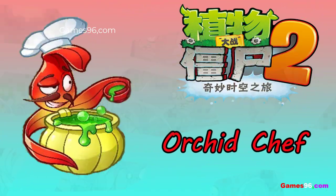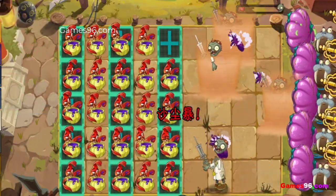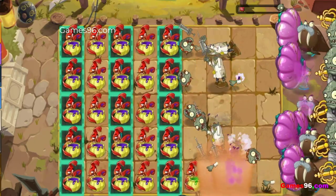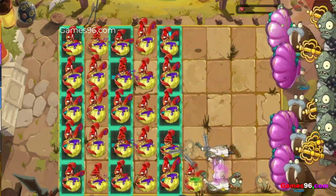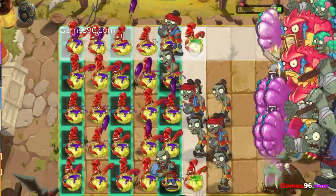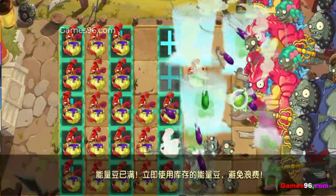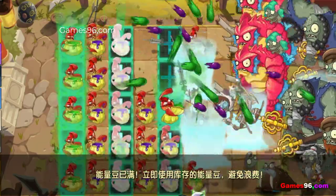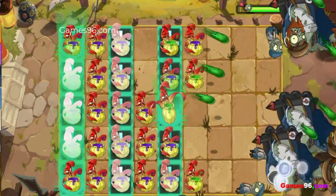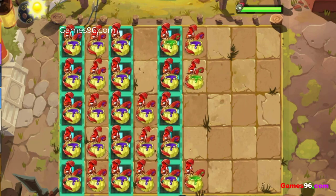Market Chef attacks by lobbing soup at zombies, damaging them and making them smell bad. Zombies 1 tile behind smelly zombies will be driven away by the odor. Smelly zombies' odor will dissipate after 3 seconds. If attacked continuously, smelly zombies will no longer drive away other zombies — instead they will not be drawn to sushi, but will still be affected by it. When given plant food, Orchid Chef will target the 5 closest zombies and throw 5 large balls of soup at them, dealing damage and odorizing in a 3x3 area. When costumed, the large globs of soup deal more damage and stun zombies.